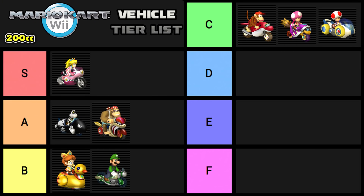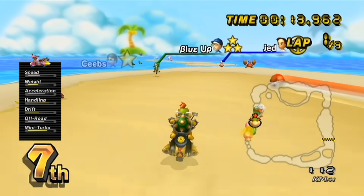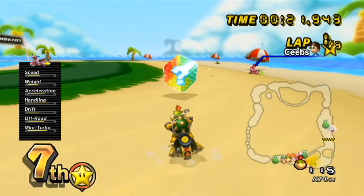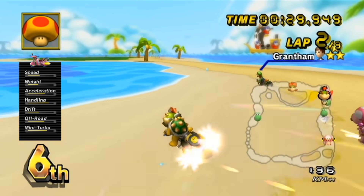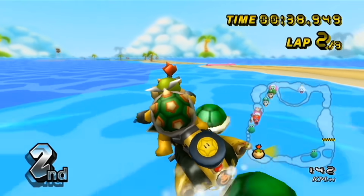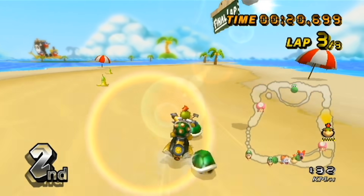It's time for D tier — the somewhat viable tier — and up until this point only Inside Drift bikes have shown up. Leading off D tier we have the Sugar Scoot, jumping up 2 tiers from 150cc — the biggest surprise of the entire testing period for me. The reason is the handling stat. In 150, handling matters so little because Inside Drift is everything, but on 200 it's difficult enough to not hit walls or fall off, so after releasing a mini turbo the handling stat really comes in clutch. The Sugar Scoot also has surprisingly great acceleration, off-road, and mini turbo. Its speed is meh and its weight is okay, but I was shocked at how well I was doing. Two-thirds of the vehicles in this game really struggle on the majority of 200cc tracks, but I can't say the same about this one. Quite frankly, if I were better with outside drift bikes in general, this thing might even make its way into C tier.